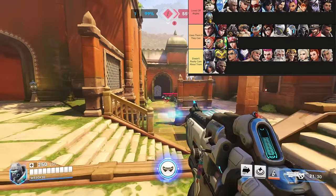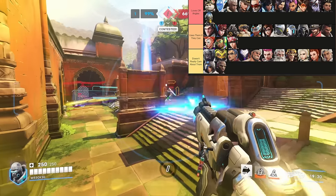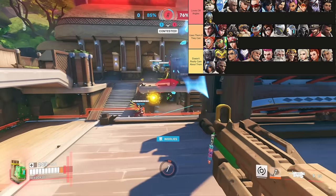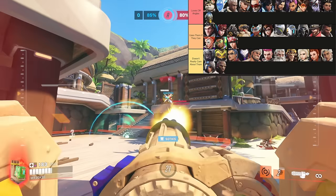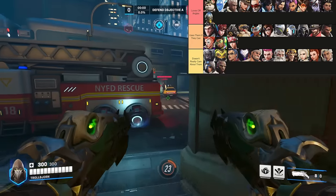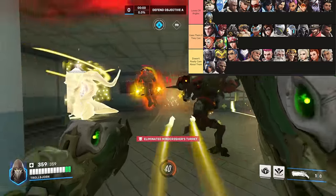Almost every single damage character in the game likes to use off angles. Mid to long range hitscan like Ashe, Soldier, and Sojourn make the best use out of them, along with characters with high mobility or self-sustain like Echo, Tracer, and Pharah. DPS like Cassidy, Bastion, and Torb are more situational — they have low mobility and self-sustain, so you have to make sure you have enough support when you use that off angle. Most characters who don't care about off angling at all are tanks, especially the brawly archetype, and supports more focused on healing like Lifeweaver or Mercy.